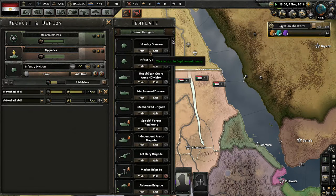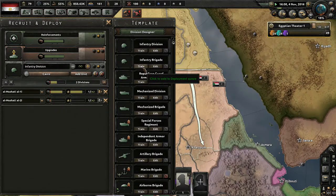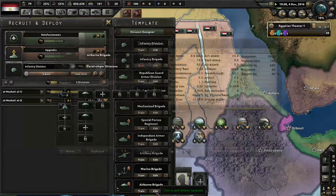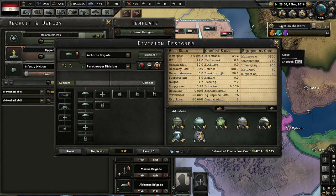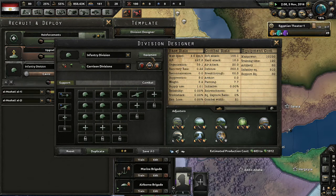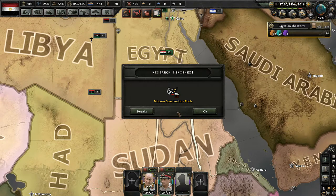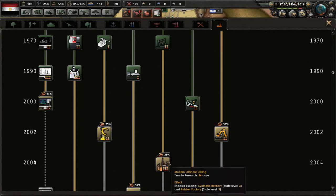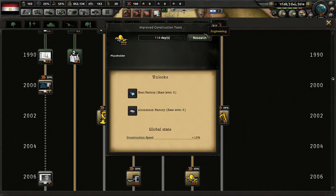We should go into our recruit and deploy menu. We are not making enough units — why is this? Oh, because infantry requires support artillery. They also require it. Are there any infantry units that don't? What about the airborne brigade? They need motorized. Unfortunately I can't change any of these in the beginning because we haven't gone to war, so we don't have any army experience.